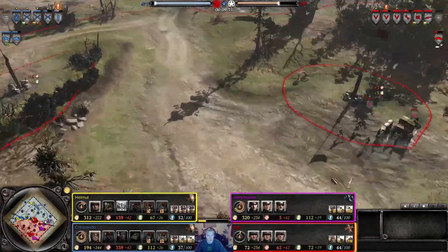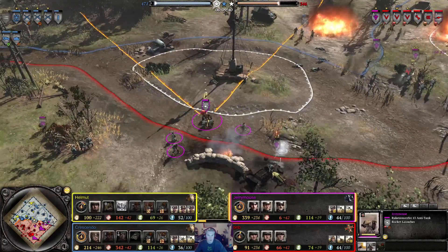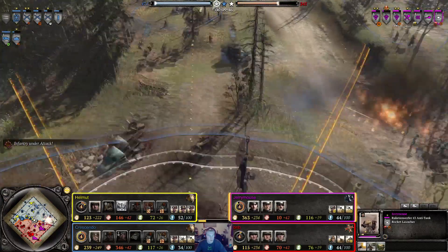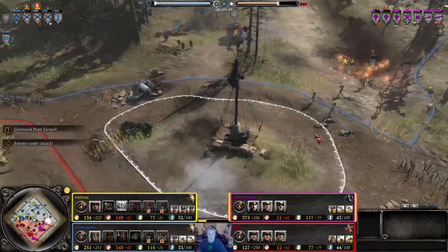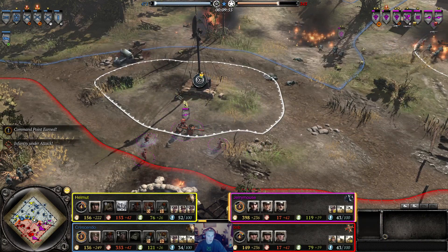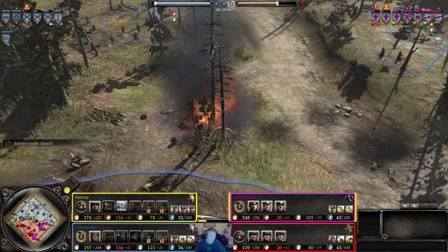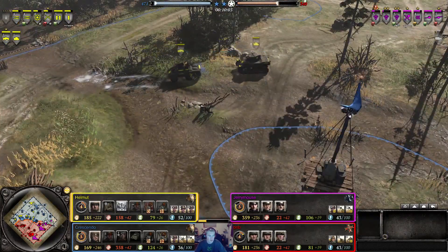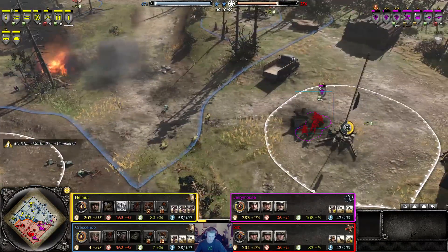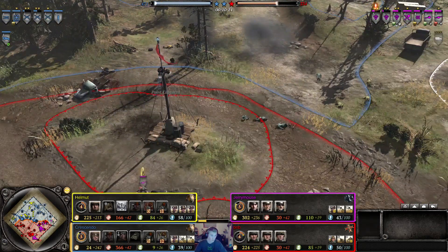B&B is having a bit more of an issue over on this side. Can the Rack get another good shot off on the Stewart? Yes — that's another connection, he needs one more hit. That's all he needs, and he'll get it. Stewart goes down, putting the American a bit behind. Helmut is doing alright over on his side, but Crestino now gets pushed off because he lost that Stuart. Does make a 50 cal now.